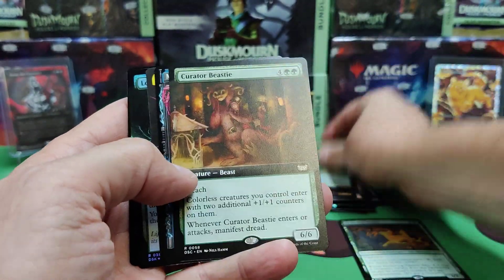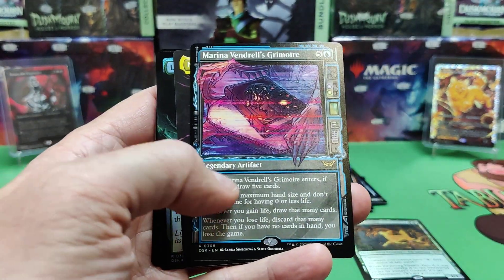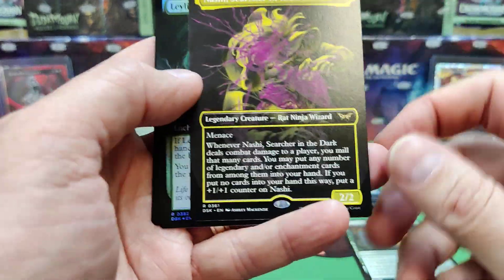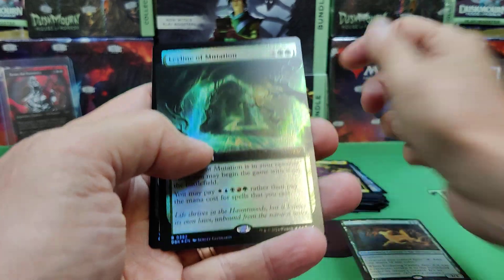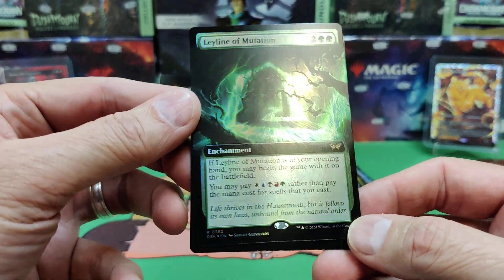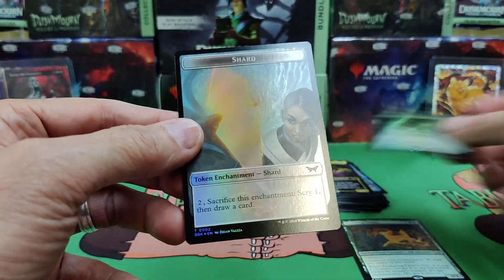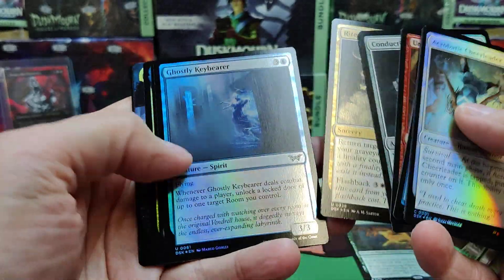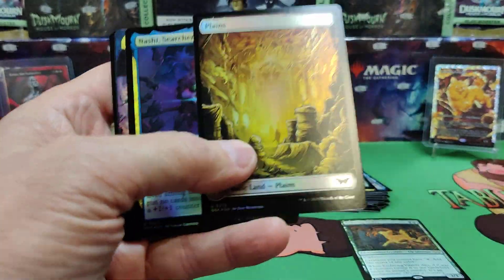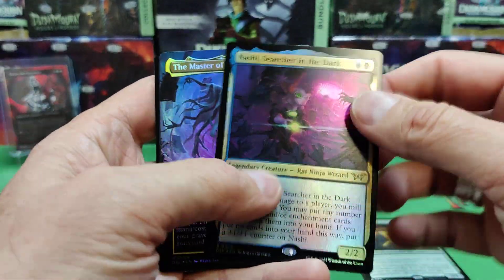Swarm Weaver, Curator Beastie, the Commander card. Marianna Vendril's Grimoire we saw earlier. There's Nashie the Rat — Rat Ninja Wizard. And there's the Green Leyline: you can pay all five colors rather than pay the mana cost for spells that you cast. There's the Shard token — that's the card that makes the Shard tokens. And there's the Plains full art. I said I'd spend a little bit of time on the lands.